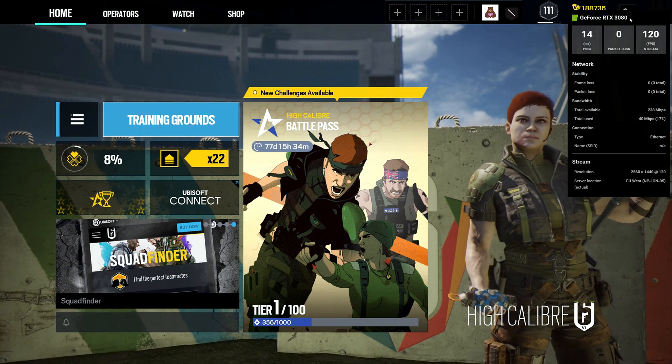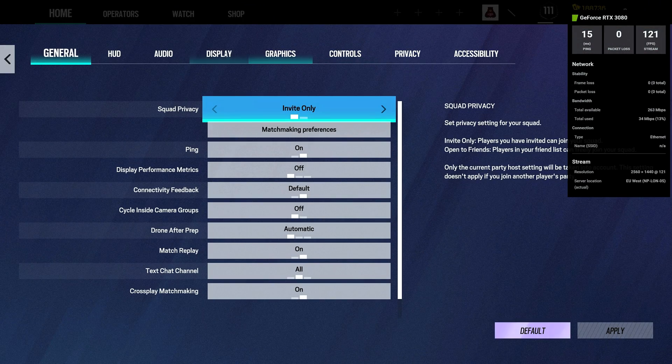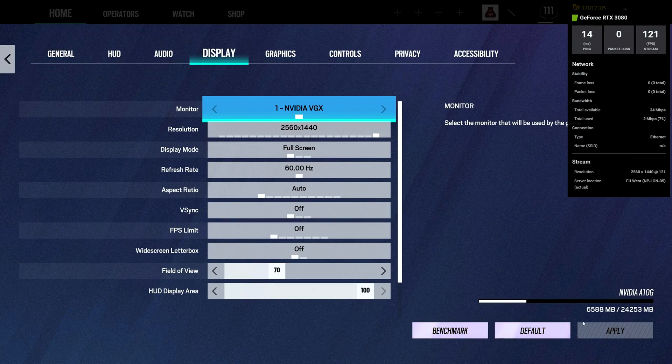While we're on Siege, I'm going to go into Options, then Display, and if you look at the bottom right corner, it says NVIDIA A10G, which is a Tensor Core GPU.